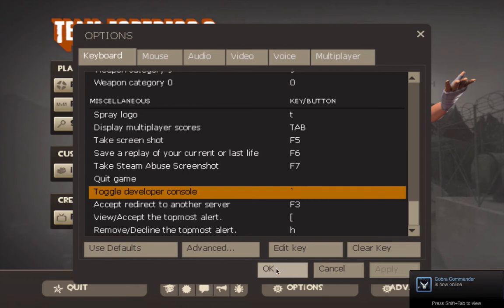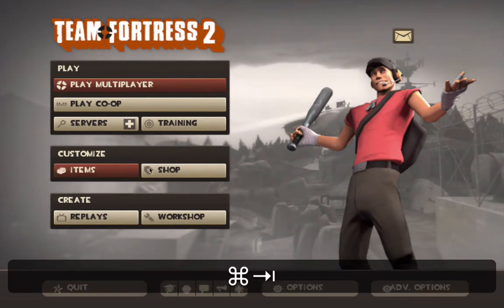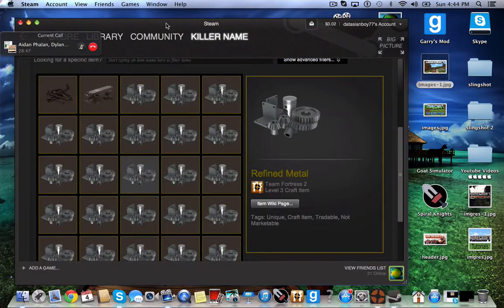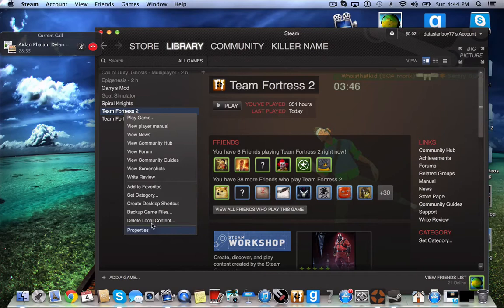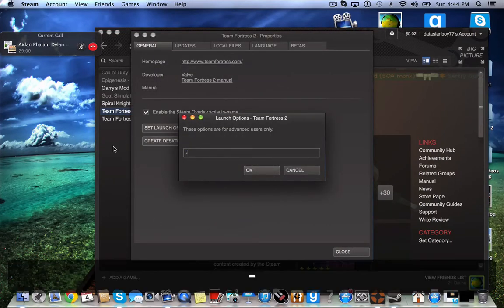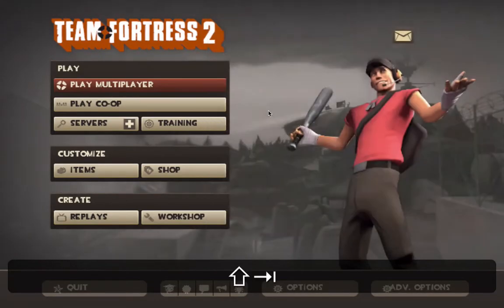Or you can go into Steam, go into Library, and right-click on Team Fortress 2, go into Properties, Set Launch Options, and type in "-console" and click OK. Then every time you open up TF2, the console will already be up.